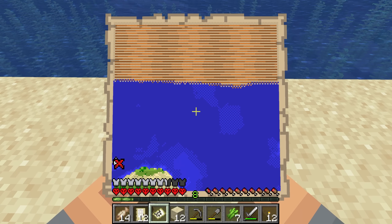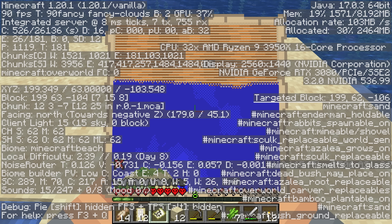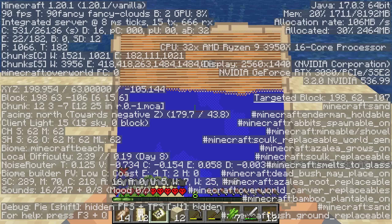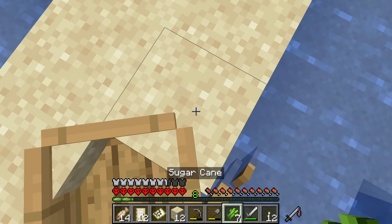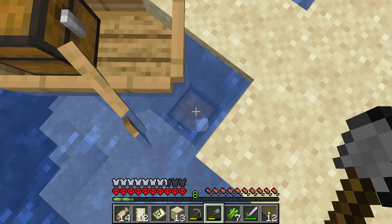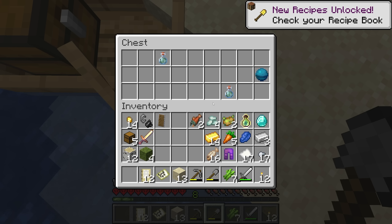For any of you guys who don't know the 9-9 trick: you do F3, look on the left-hand side at the second block of text down, and look at the line that says 'block.' The numbers in the brackets is your location within the current chunk you're in. What we need to do is get ourselves to 9-9. Here we are — 9-9 is this block we're now on, and all we need to do is dig down. And there you go — chest. It works every single time. 9-9 within a chunk, on Java Edition anyway, is always where you get treasure chests.